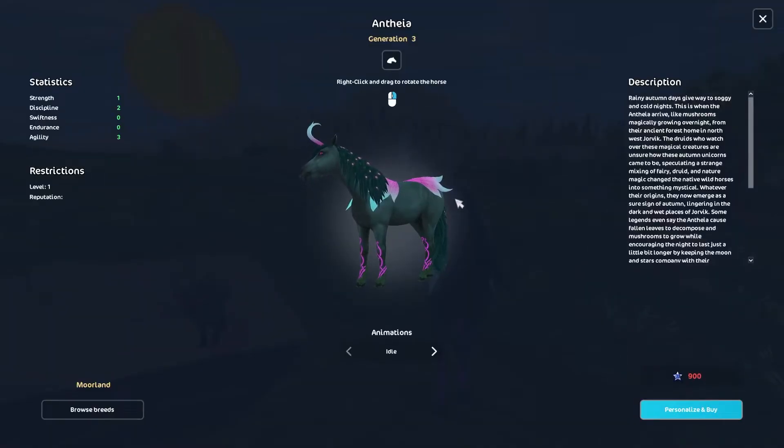Then we've got this one. I will say I like this one slightly better just because the colors are a little bit cohesive — magenta, and then a bluish-greenish, and then a blue. It flows a lot better than the other horse does.